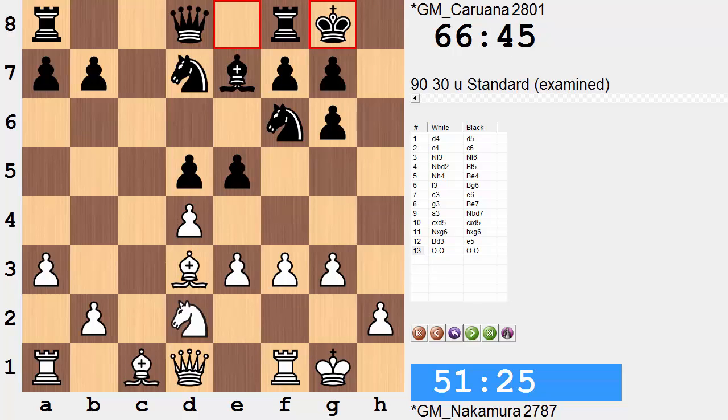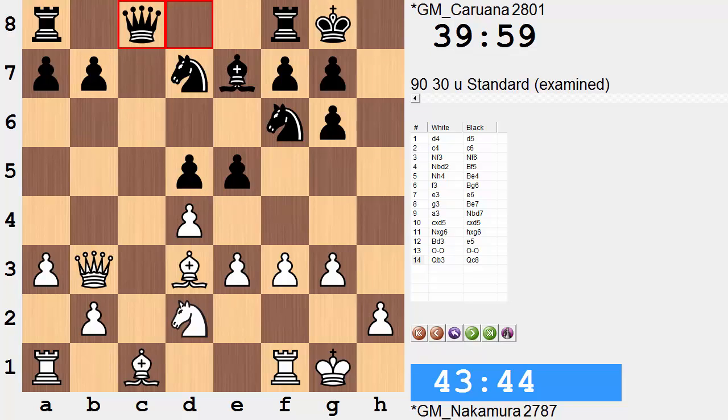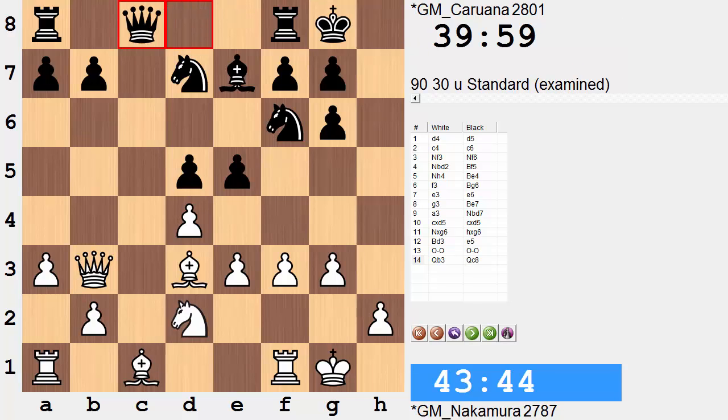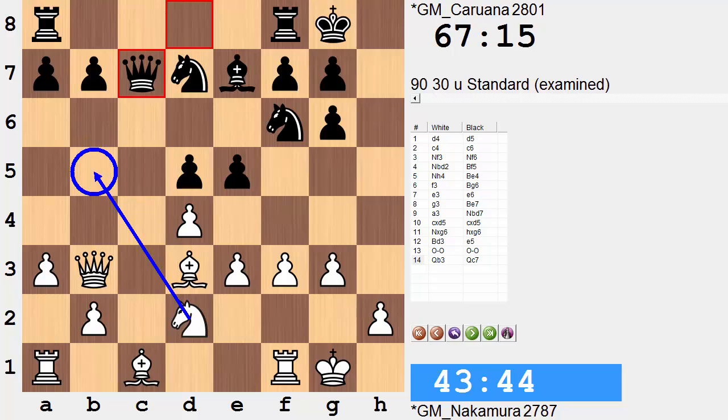Both sides castle. Queen b3 observes both b7 and keeps pressure on d5. Queen to c8 was a move that took about 25 minutes to make - more natural looking is queen c7. Queen c8 I believe is a move that avoids any potential tempo-gaining moves against the queen in the form of a knight attack or a dark square bishop attack. If the queen is on c7, eventually there could be a knight that gets to b5 and a bishop that gets to f4 - both attacking the queen. These squares b5 and f4 seem a bit ridiculous right now, but it will soon be clearer.